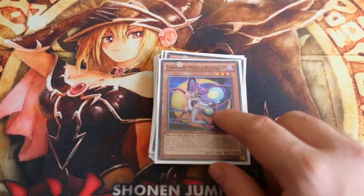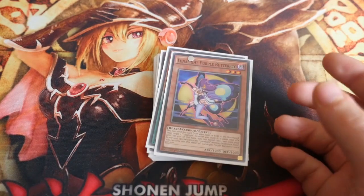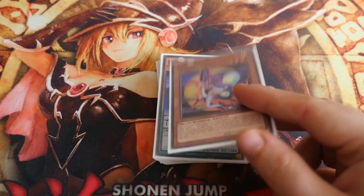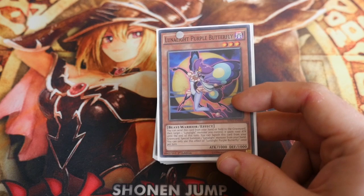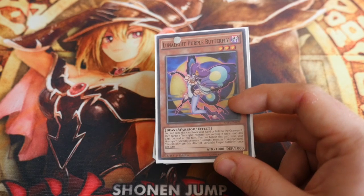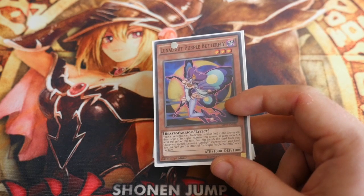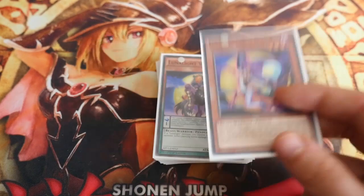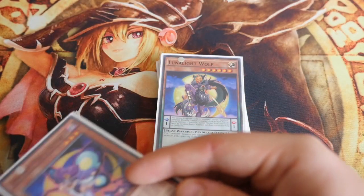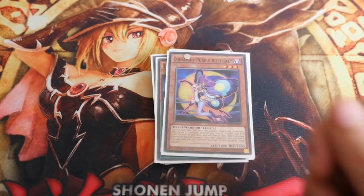I play 1 Lunalight Purple Butterfly — I did have it at two. This is in there until Crimson Fox comes out, if it ever comes out, because it's a promo from the OCG. Butterfly: you send this card from your hand or field to the graveyard, then target one Lunalight monster you control — it gains 1000 attack until end of turn. You can also banish this card from your graveyard to special summon one Lunalight monster from your hand, so it couples well to get Wolf out if your opponent pops your scale Wolf.